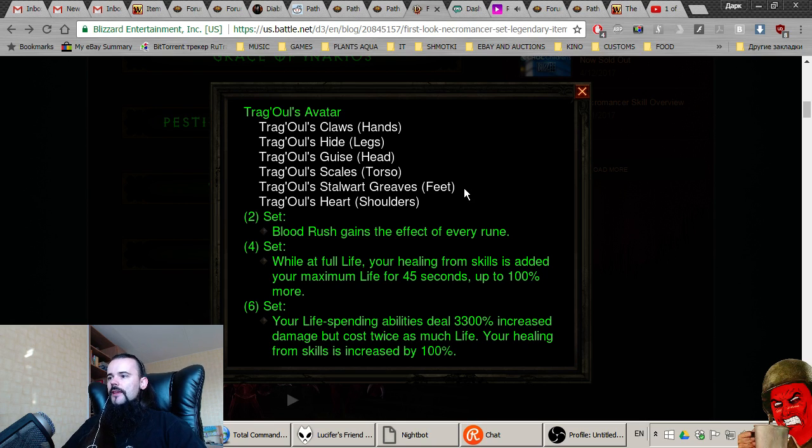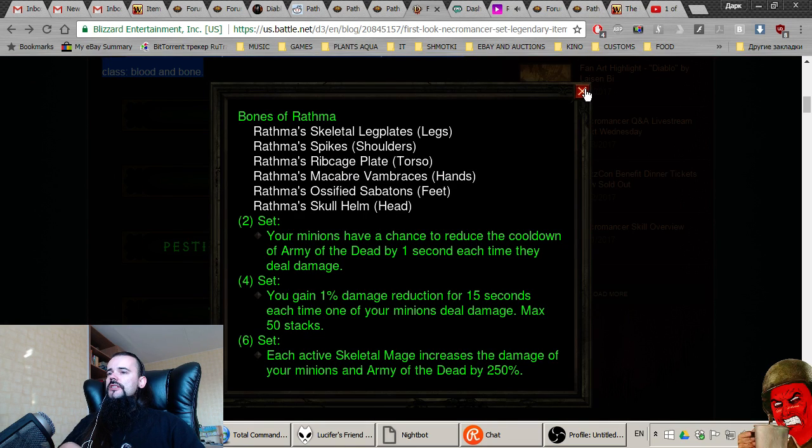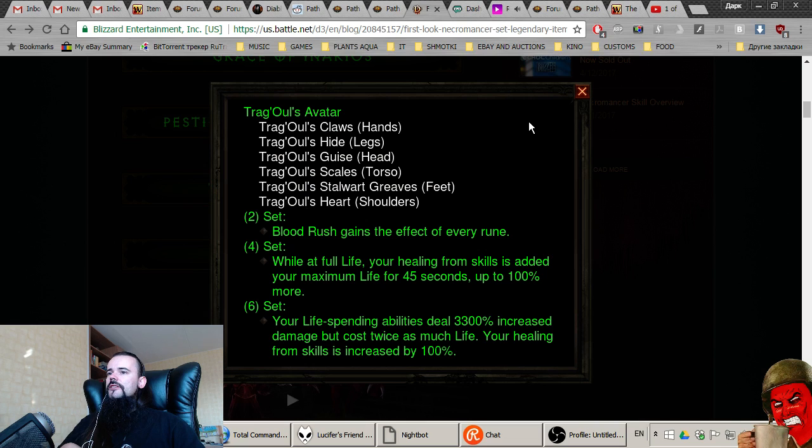The fourth and final set: Trag'Oul's Avatar. Blood Rush gains the effect of every rune. Four-piece: while at full life, healing from skills is added to your maximum life, up to 100 percent more. Six-piece: your life-spending abilities deal 3300 percent increased damage but cost twice as much life; your healing is increased by 100 percent. This is apparently the Torment 13 speed farming build. I haven't got a PTR invite — I've been completely abandoned — so all this info comes from data floating around.